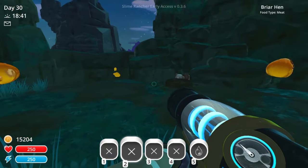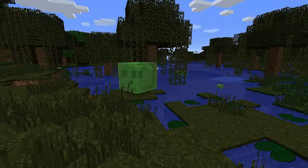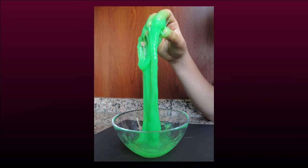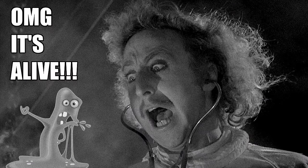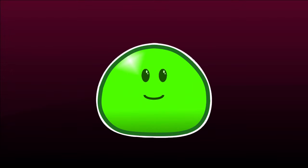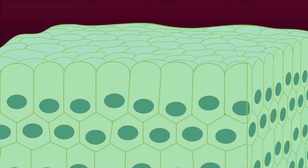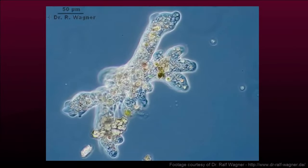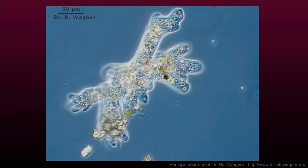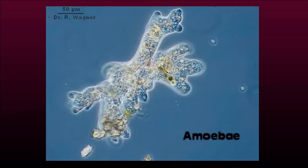Slimes are blob-shaped creatures that bounce around in many fantasy games. They are probably meant to be mere blobs of actual slime that somehow has come alive. Of course that won't hold in reality. If we try to think of slimes as actual living organisms, they must be composed of cells — or at the very least, one cell. In fact, slimes show a striking resemblance to single-celled creatures like amoebae.